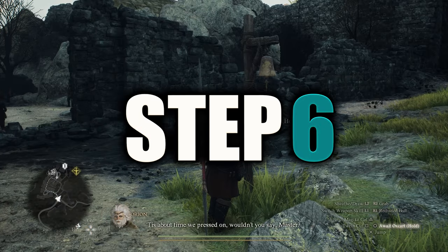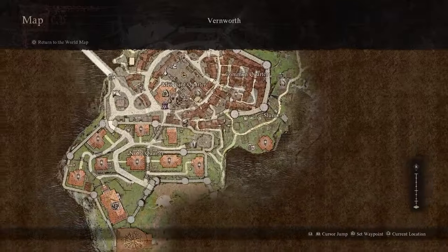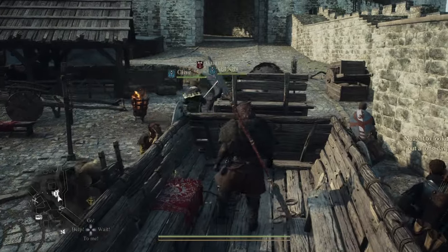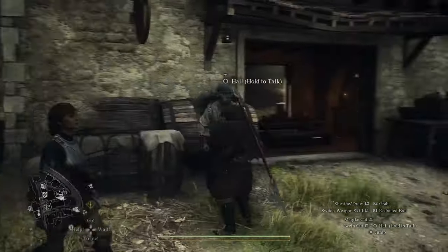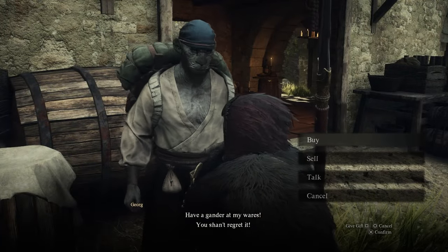Step 6: now it's time to leave Melv and summon an ox cart. This cart will take you to Vernworth. Once you get there, just run to the west gate where there will be another ox cart, then hop on that and take it to Checkpoint Rest Town. You can click those off if you want to speed up this process. Step 8: when you arrive, you need to find George. He's a traveling merchant and he'll be strolling around the area somewhere. If you can't find him in the town, you can always wait on a bench for a bit and he should show up.